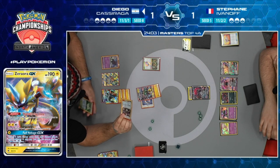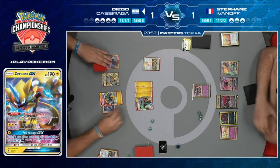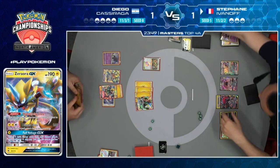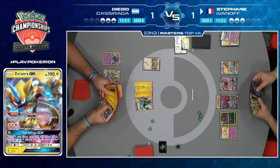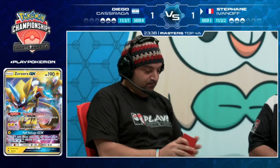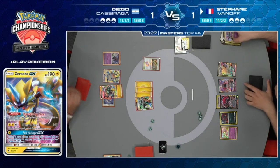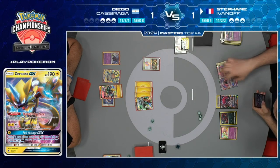Diego could Guzma the Alolan Muk to knock it out - then he'd have access to Marshadow, another Dedenne GX, and free retreat again. But then Stefan has access to Zoroark. Looks like we are going after the Alolan Muk! Diego will take a knockout with Sky-High Claws, going down to three Prize cards. Stefan should send up Persian and hopefully has enough Pokemon in the discard pile to take a knockout.